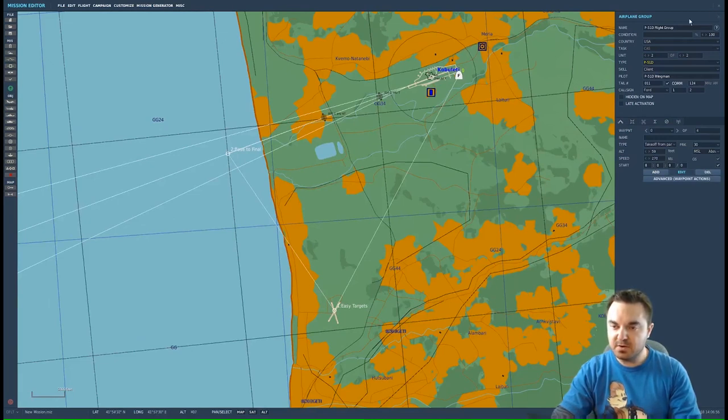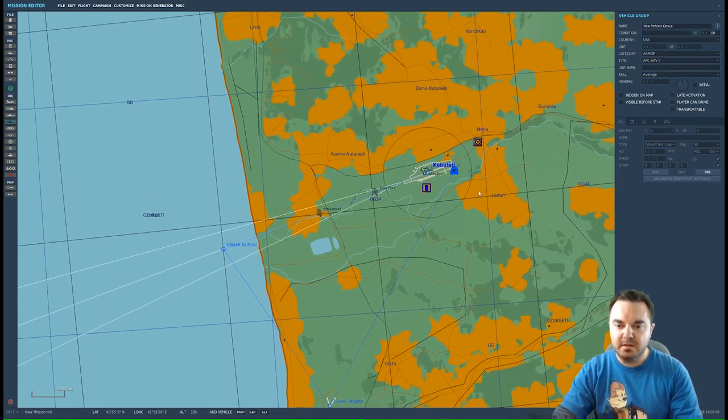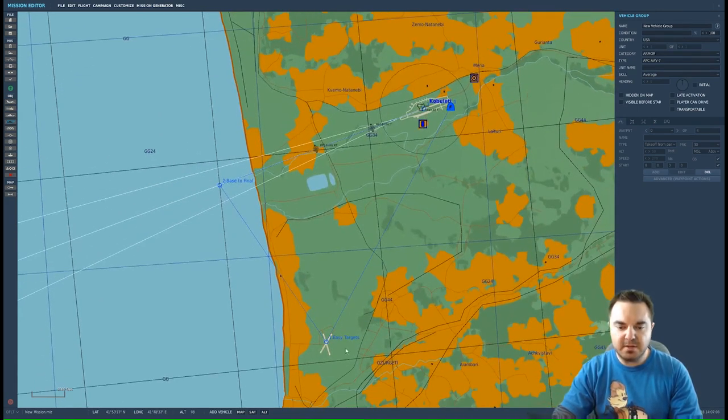I can close this or go ahead and click on ground units to start placing those. You'll notice the flight group is no longer highlighted but you can still see it on the map. We're going to be taking off from Kabuleti, going to Easy Targets, then Base to Final, and landing again.